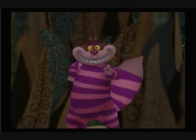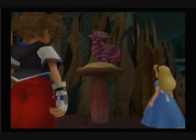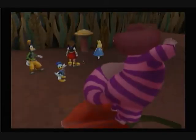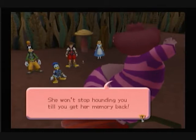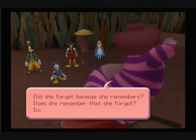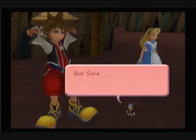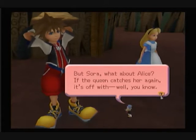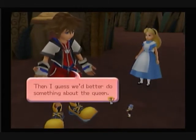And we have probably the creepiest character in this version of Wonderland. Feeling better after that mad dash, are we? You're not out of the woods yet? Of course we're not — Wonderland is essentially woods. The Queen's a stickler for justice. She won't stop hounding you till you get her memory back. Did she forget because she remembers? Or does she remember that she forgot? Doesn't matter, I suppose. I think we ought to just stay away from her.